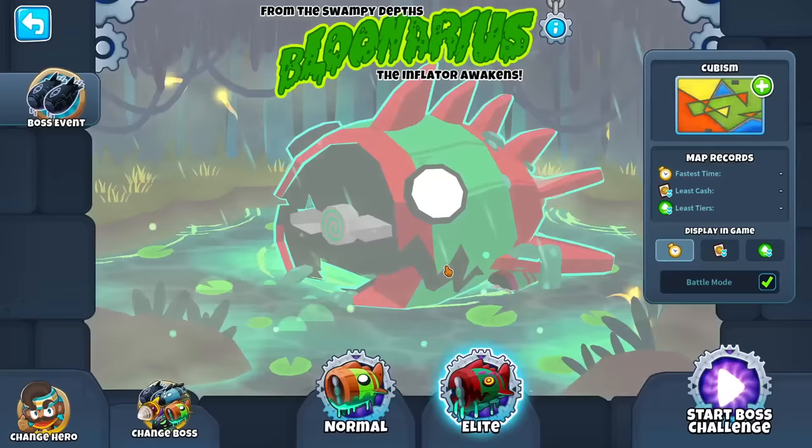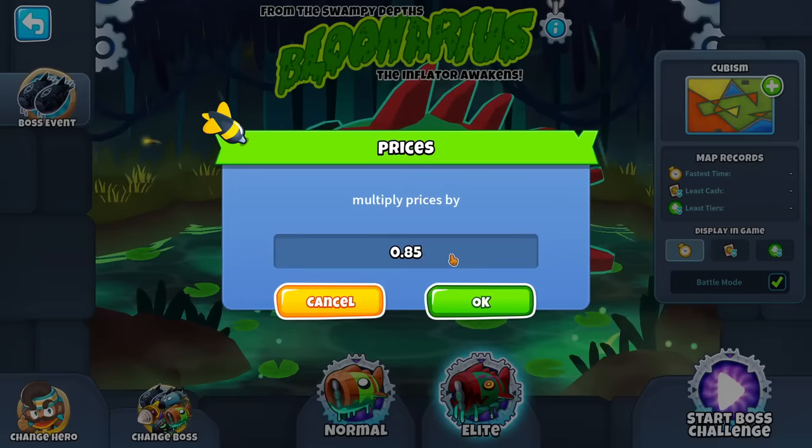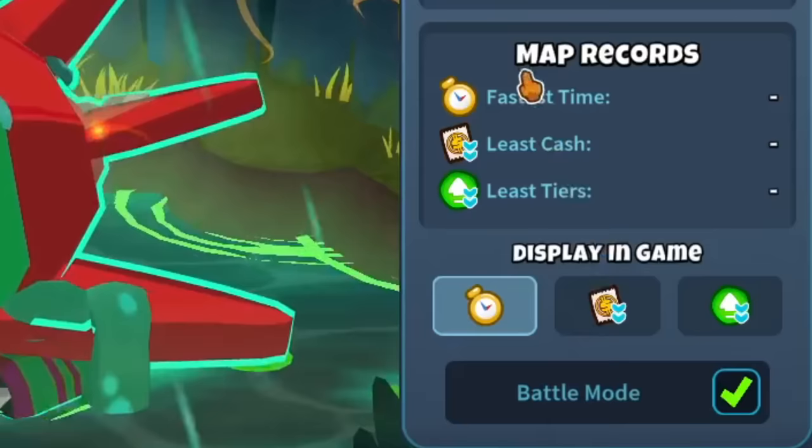The only problem with the boss challenge is that you can't change the difficulty — it's always medium prices. That is why I've enabled a mod that will set it down to Easy Mode. Easy Mode is just 15% on everything, so I'll just do this 0.85 multiplier. We can play Cubism easy, and we can make it timed mode to see how fast we can insta-kill Tier 5.